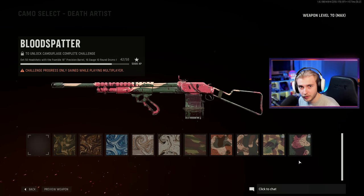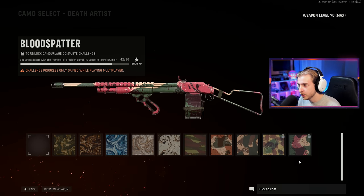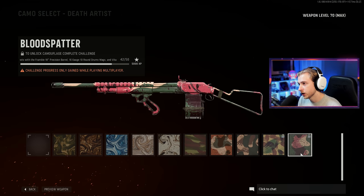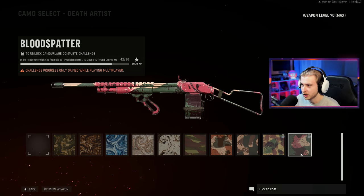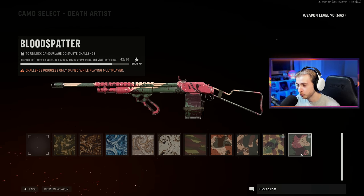What I think Sledgehammer should do — and we've talked about this in a few videos — is for all these camo challenges where we have to have specific attachments equipped, there should be a button in the camo category that equips them for you. Just click here to apply these attachments. A lot of these attachments have similar names, so sometimes you play a whole game with the wrong attachment and don't get any progress. That'd be a huge help for camo grinders. But this challenge isn't too bad — just need to get eight headshots. Hopefully the spread is nice to us.